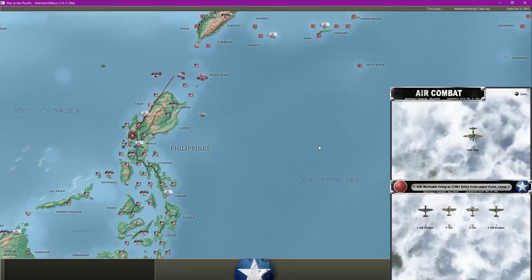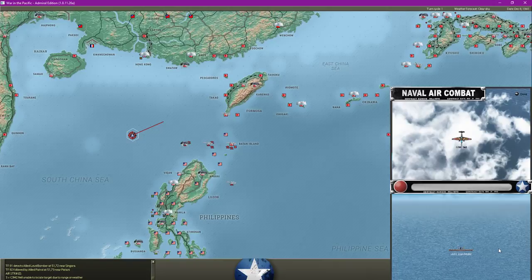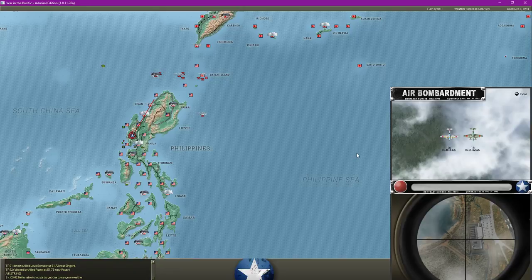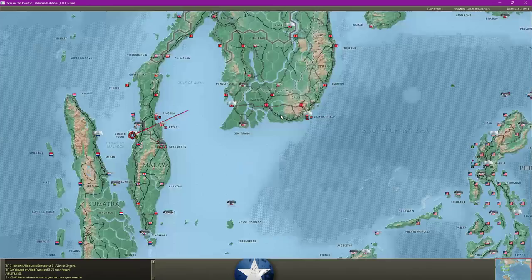It seems that we lost potentially five bombers, but we destroyed five. They should have arrived with the actual main body at the same time. We have some escorts here and we're intercepting these ships - no damage inflicted, but at least we can see this ship. That's a waste of zeros there. Fairly light losses, but no damage inflicted for us. No confirmed hits anyway.